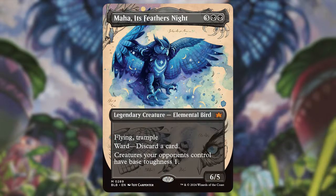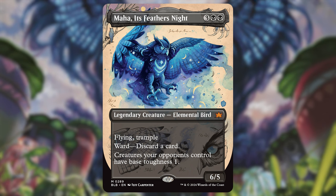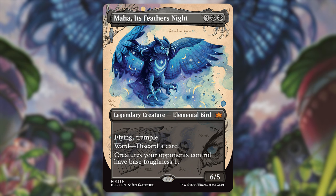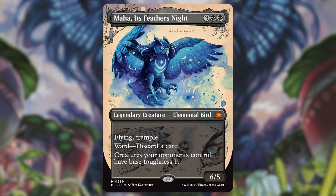One of the most impactful recent additions from Bloomburrow: Maha, It's Feathers — three black-black for a 6/5 Elemental Bird with flying and trample, and ward: discard a card. It also says creatures your opponents control have base toughness one. This acts as a backup for our commander — your pingers deal one damage and everything dies without even needing deathtouch. It's such a mean combo in this deck, but it fits so perfectly I had to include it. Check out Maha if you want some salty opponents.